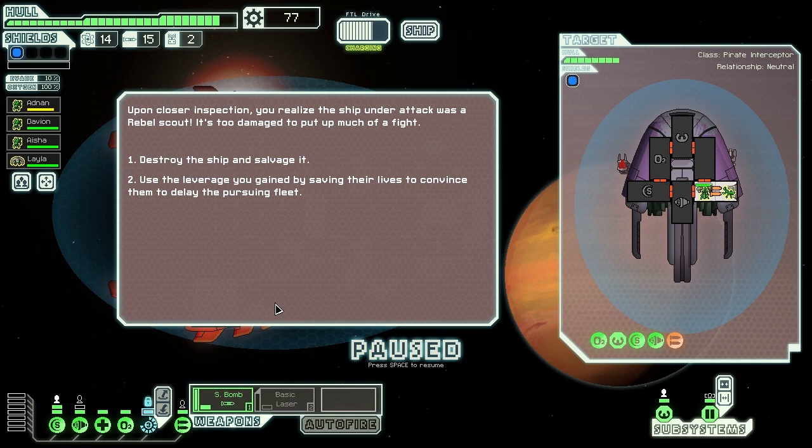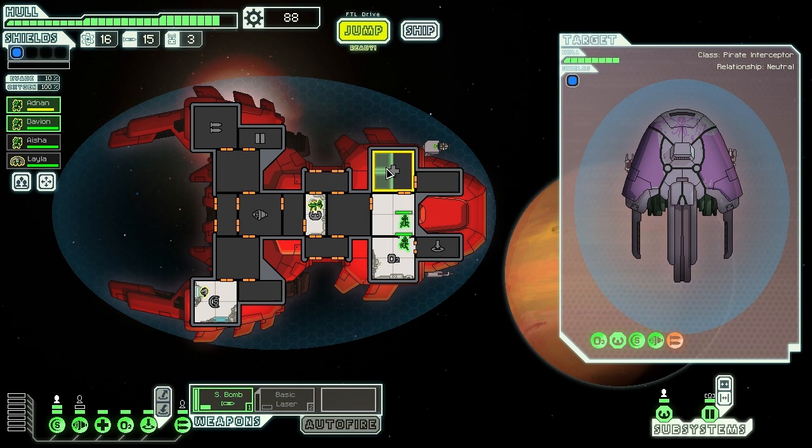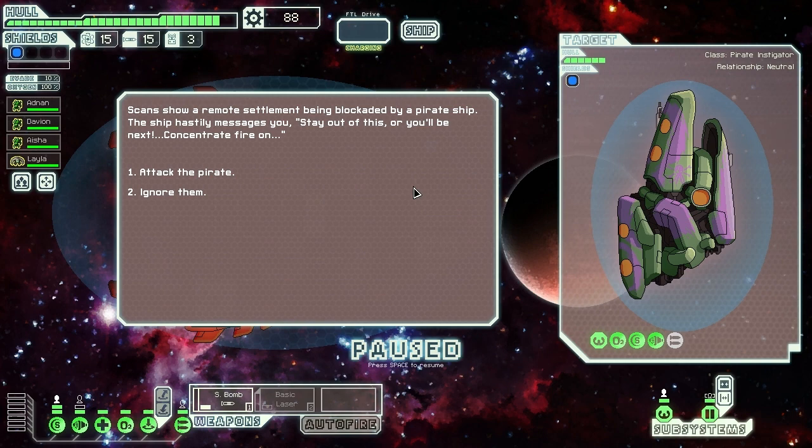Upon closer inspection the ship under attack was a rebel scout - too damaged to put up much of a fight. We can destroy the ship and salvage it, or use leverage to convince allies to delay the pursuing fleet. We'll destroy and salvage - I'd rather get the scrap. Bit cold-hearted, but we play hardball with rebels. There's a distress signal but it's too far back to justify the detour - I'm going to ignore it and jump to the next sector.